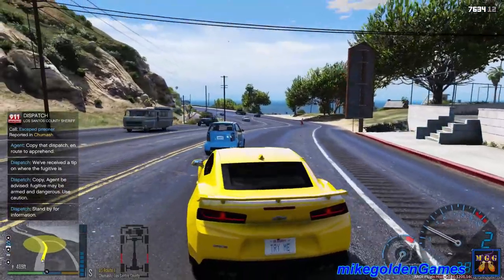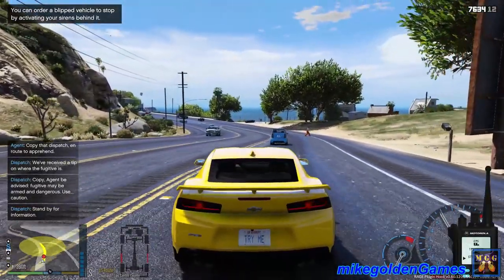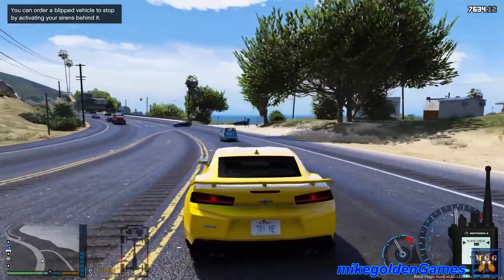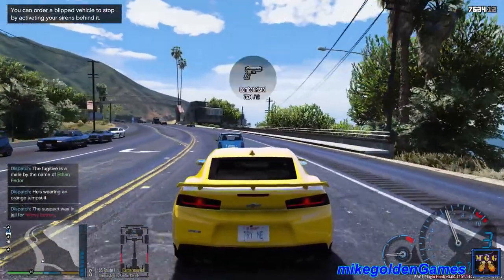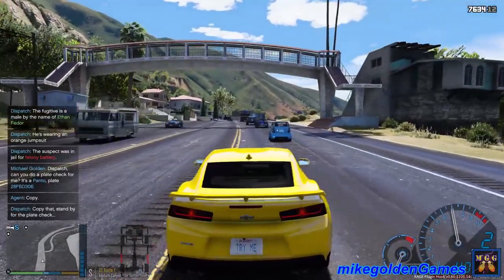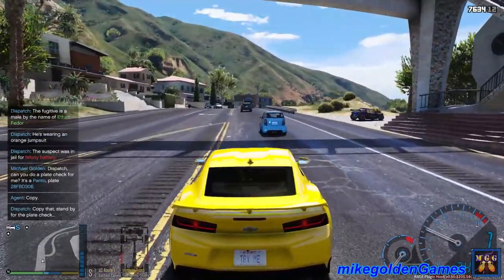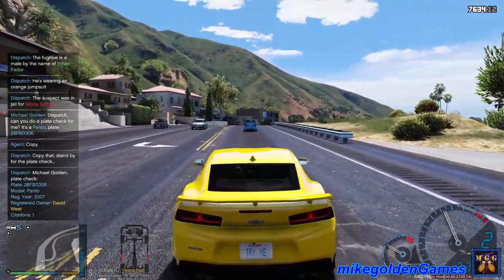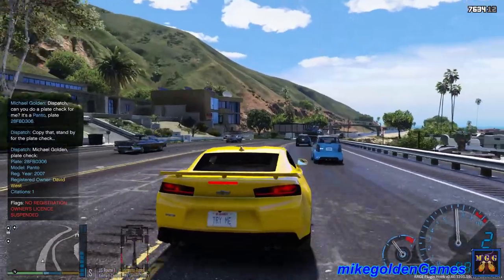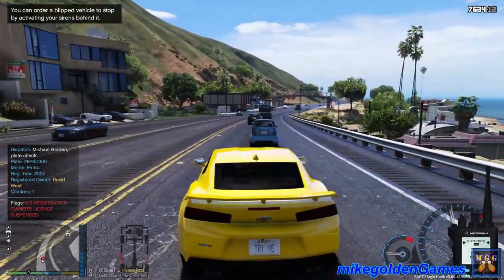Dispatch, I need a plate check on this vehicle — this car is running. Panto, license plate 2-8 FBD 306. David West — one citation, no registration, owner's license suspended. Roger that — I'm gonna pull them over now, they cut out right in front of me.